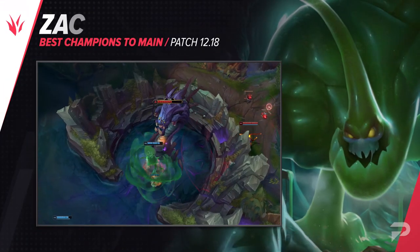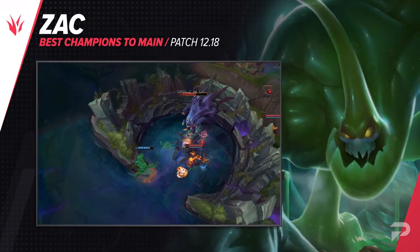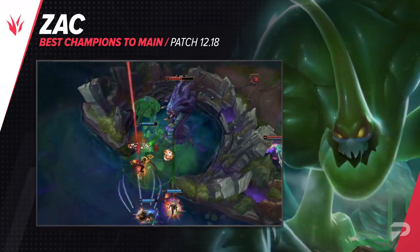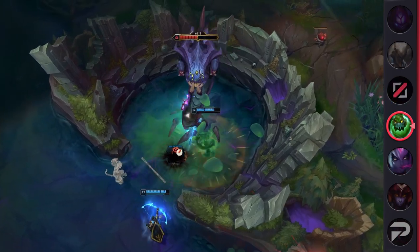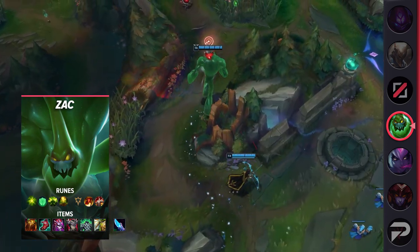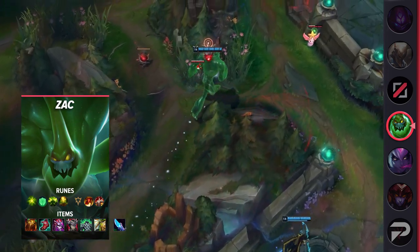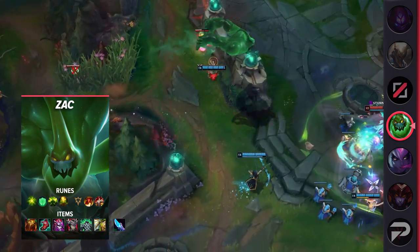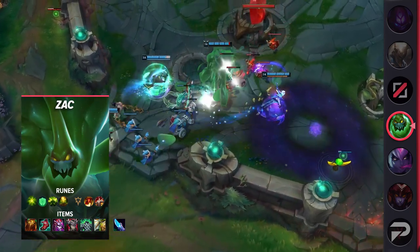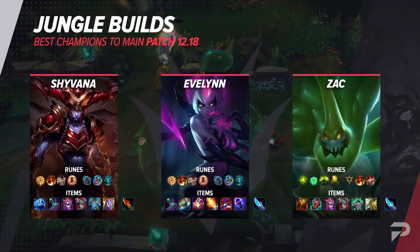The final jungler for today is Zac. Early on, Zac is a bit of a slow starter. His rank 1 E range doesn't really give a ton of gank opportunities, so just focus on scaling up a bit. Gank where you can, but make your main goal safely clearing the jungle. As you get more points in it, his ganks get deadlier and deadlier, with the maxed out skill giving you the ability to constantly gank anywhere and everywhere, since you can fly in from any angle.